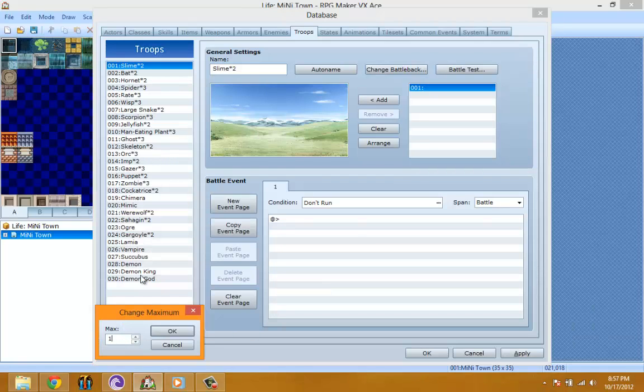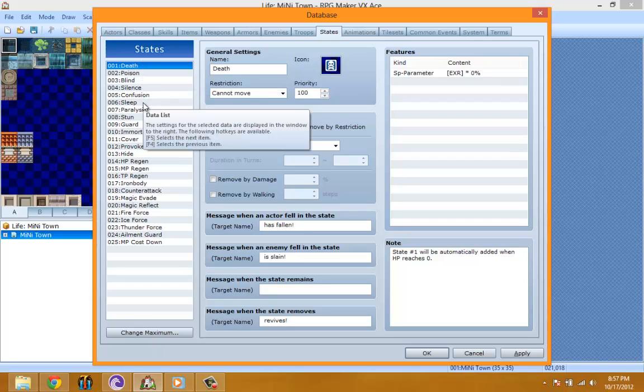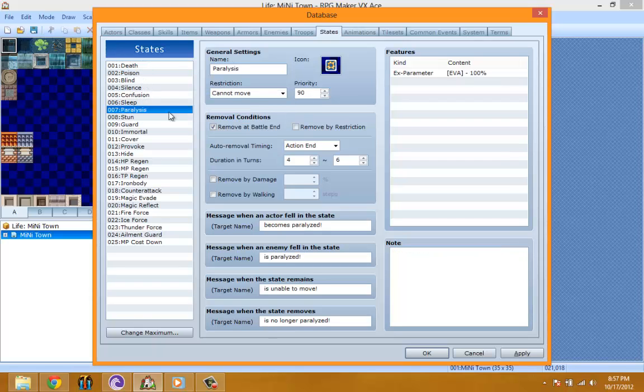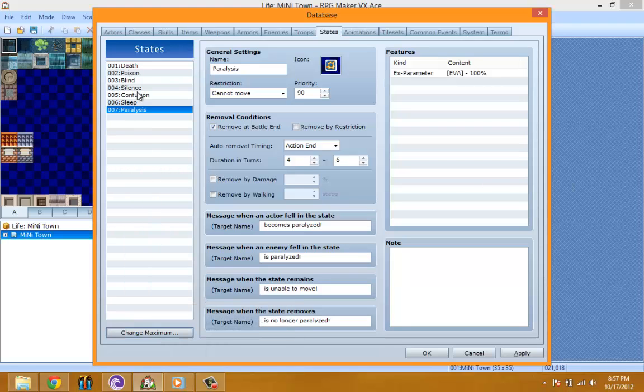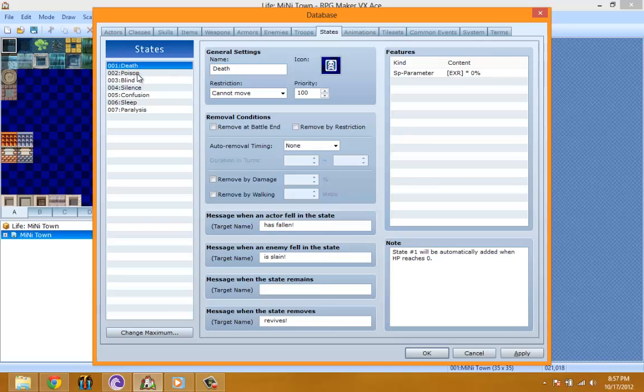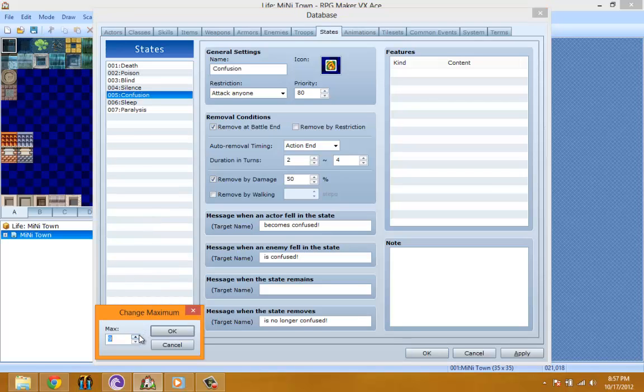I don't even think I'm going to be using troops in this whole game. For states, I'm actually going to use some but not all of them. I'll set it to seven and keep the ones I'm definitely going to be using, which is death and poison for now.